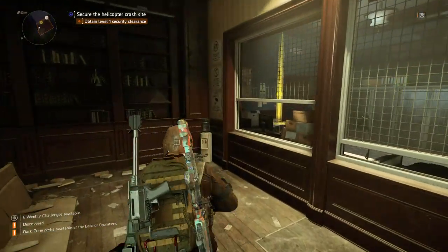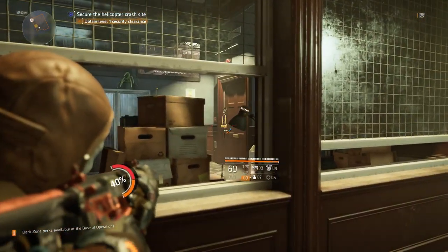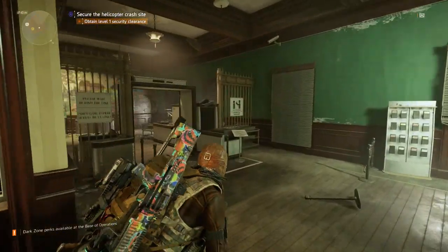Your first task is to obtain level 1 security clearance. You'll see this key through this window here — just shoot the padlock on the door, and you'll be able to enter and pick up your key.